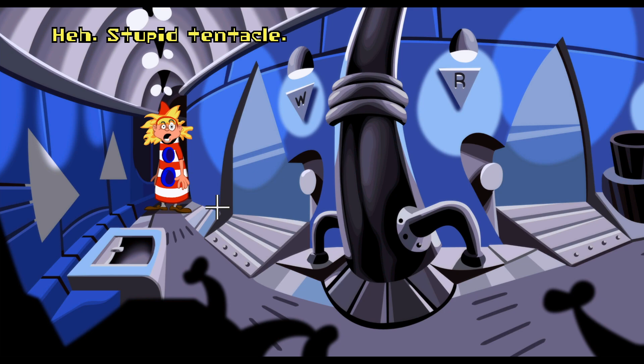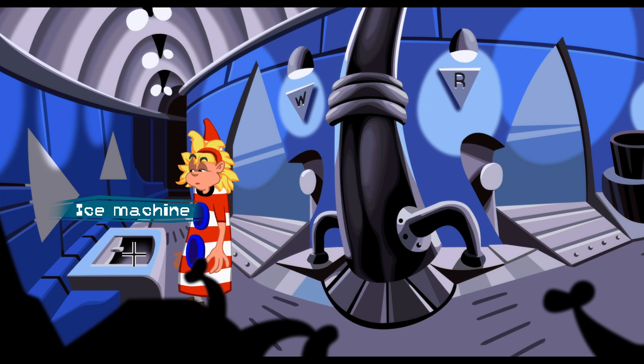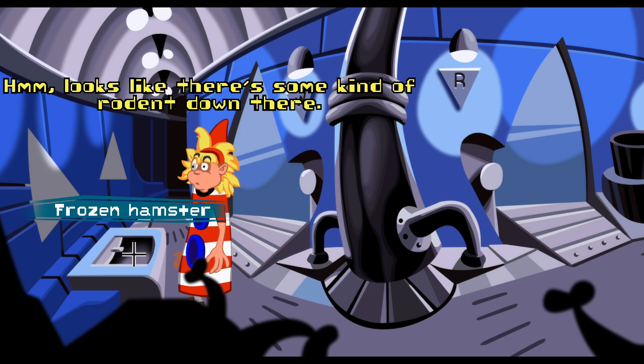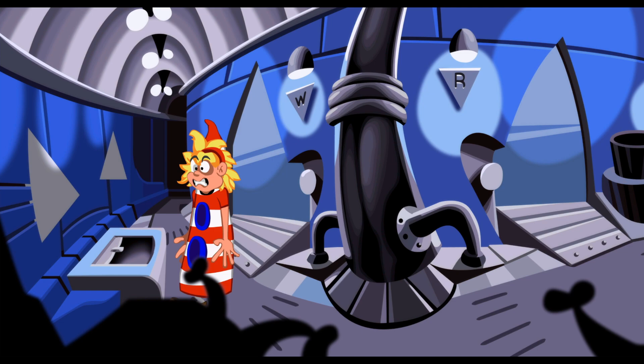Over here in the ice machine is where Bernard actually stashed the hamster long ago in the past. If we click on it and say 'look at the ice machine,' Laverne will see the frozen hamster in there, and then you'll be able to press X on it and pick that up. Let's pick up the frozen hamster and take it back downstairs — this will lead to a few different achievements.